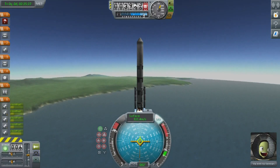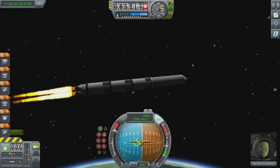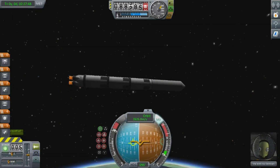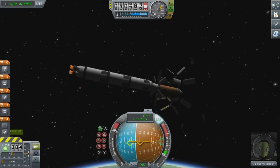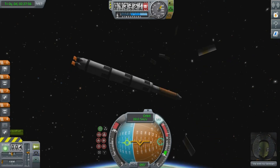Once you reach space you do not have to angle your rocket — you can continue to go straight up. The gravitational pull of Kerbin will pull you back down to the ground. I just angle my ship because that's what I feel like doing.